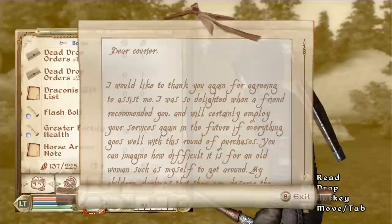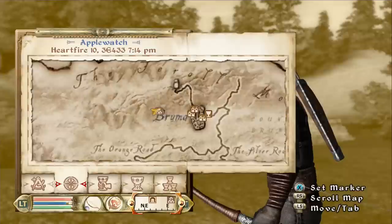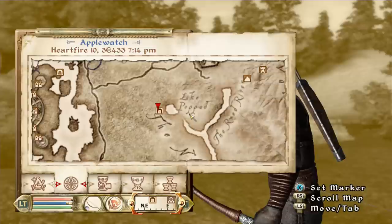Draconis Gift List — she basically lists what each child wants. But they're all gonna be getting the same thing, and that is death. Perennia Draconis has given me a document listing the locations of all family members — she thought I was the delivery person she hired to buy gifts for her children. I will instead use the list to find and slay each family member. I must kill Matthias Draconis in the Talos Plaza of the Imperial City, Andreas Draconis in the Drunken Dragon Inn, Cybella Draconis in Muck Valley Cavern, and Salia Draconis in Castle Lewin. So we have four people to kill.